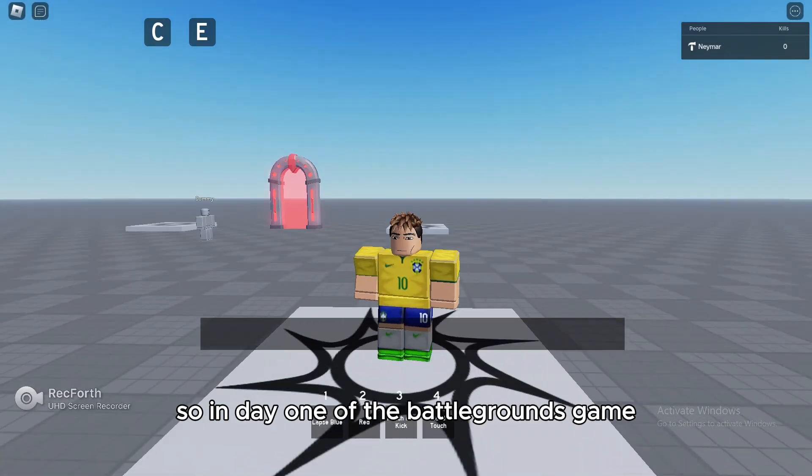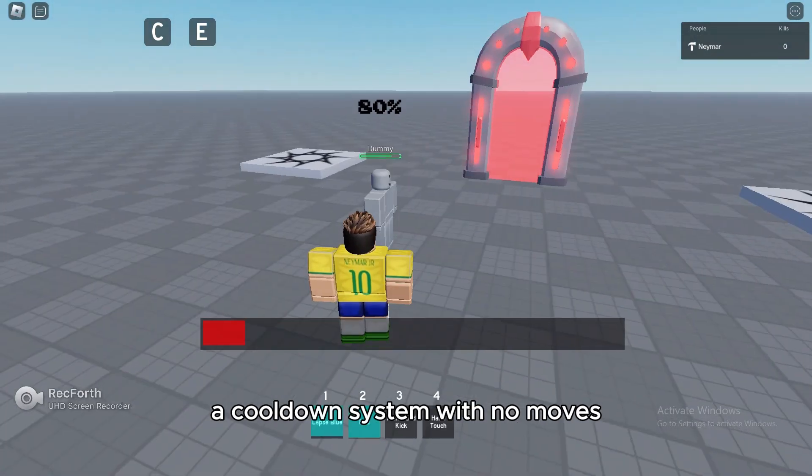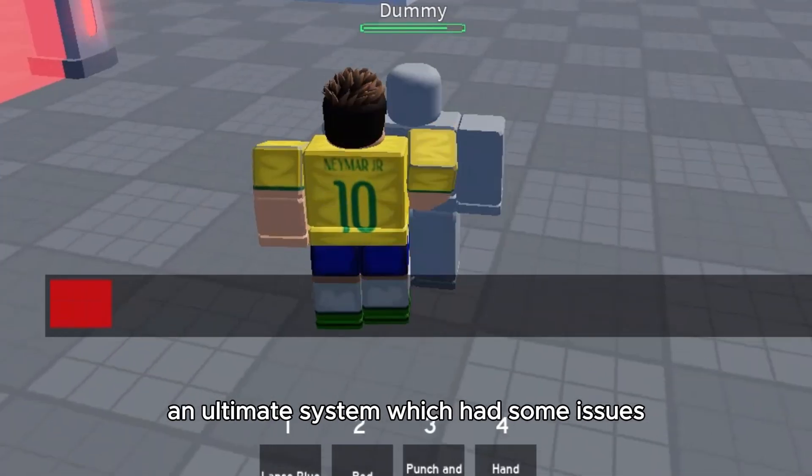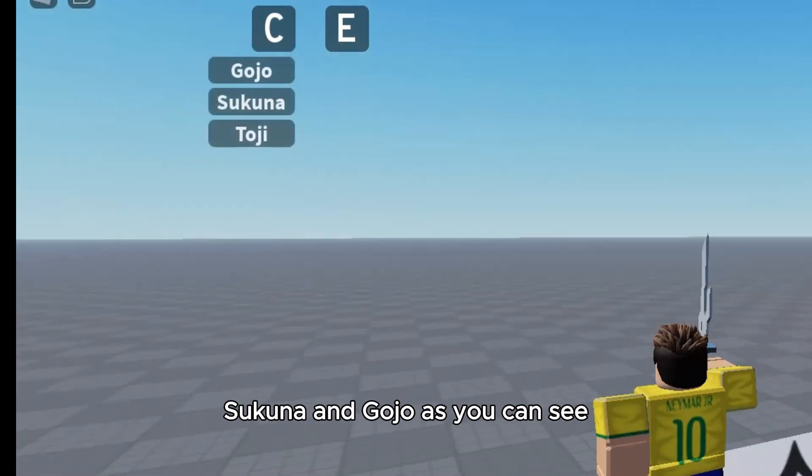In day one of the Battlegrounds game, I made a M1 system, a dash system, a cooldown system with no moves, an ultimate system which had some issues, and three characters which were Toji, Sukuna, and Gojo.